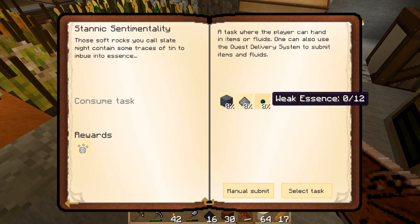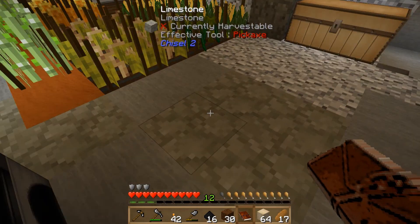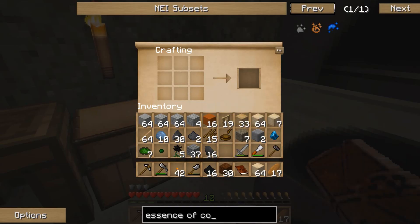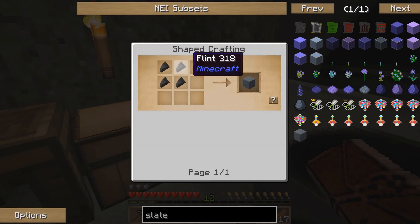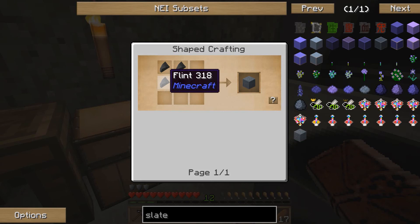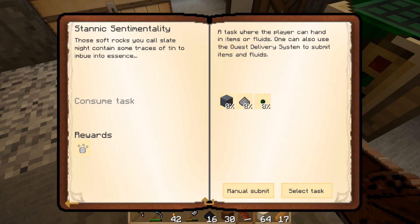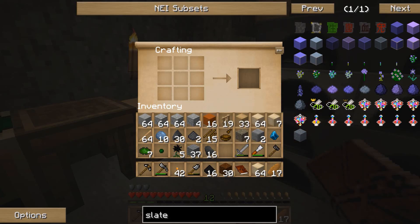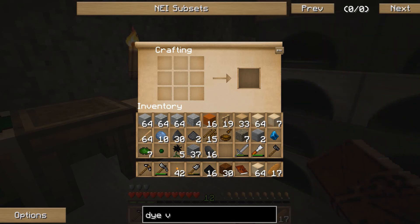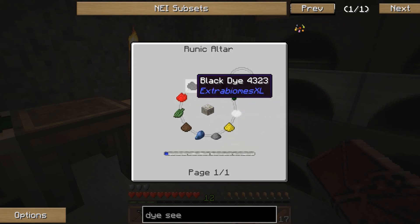I won't be able to do the tin quest for two reasons: not enough weak essence, and not enough light gray flowers. As for slate — I thought it was the stuff outside that you broke. Checking in NEI: slate can be made back from flint, so that'll be easy enough. With time for one more thing — the dye seeds. Let me check how they're made. It's going to be another mutation, and it uses the runic altar.